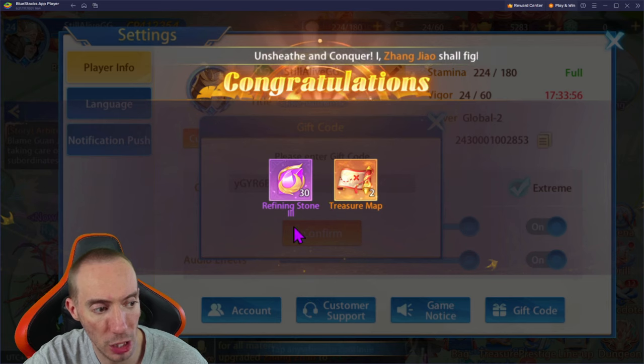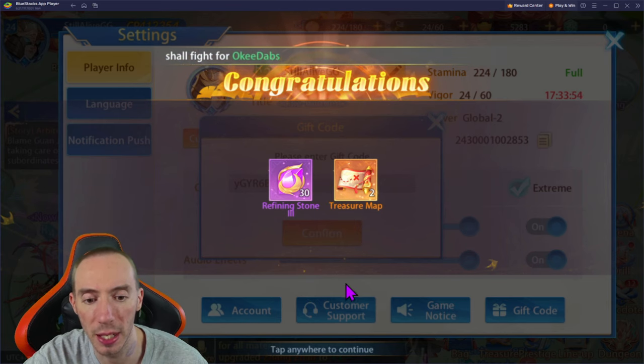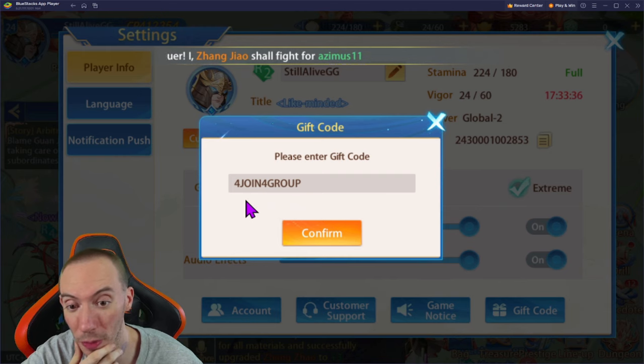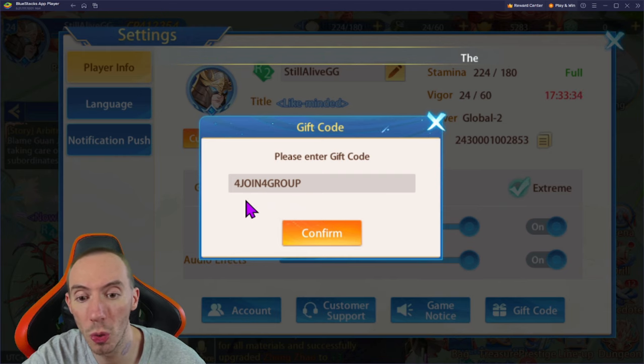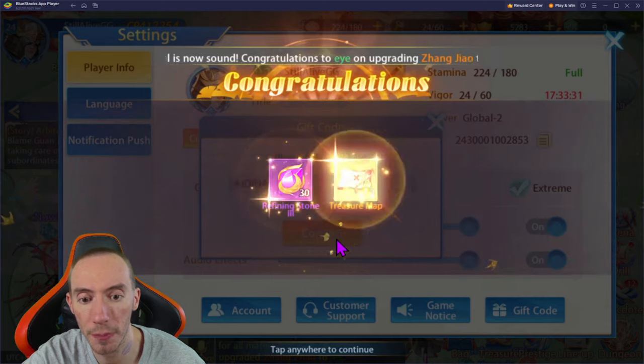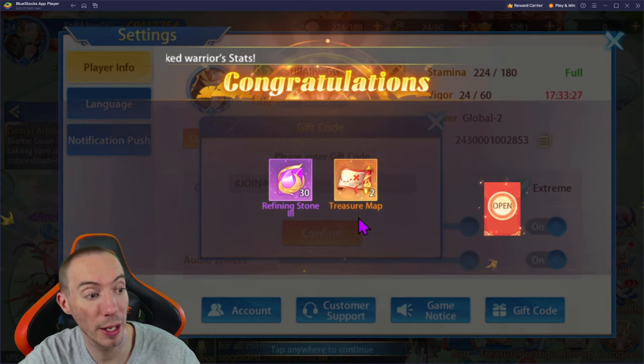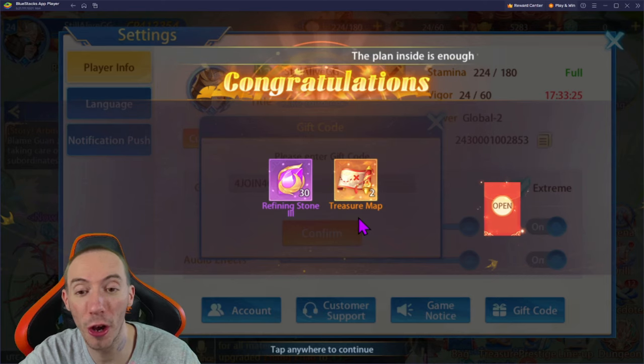This one also has an expiration date of April 15th. The next one is a special code for discord and Facebook group members. We're gonna click confirm and we got refining stones and some treasure maps. This one is gonna expire April 30th.